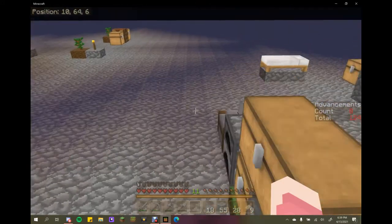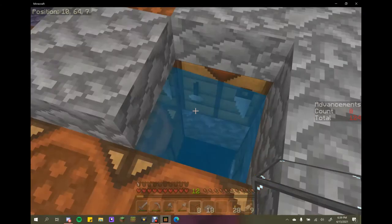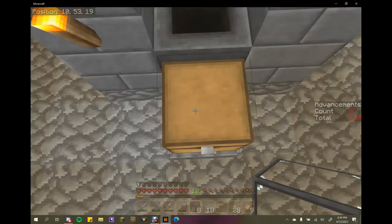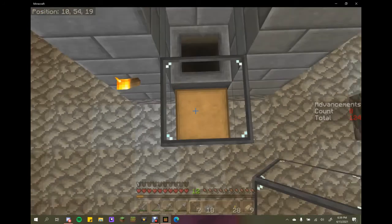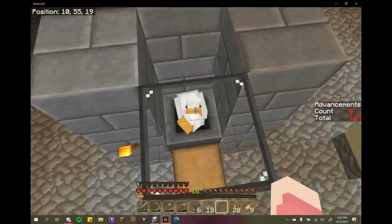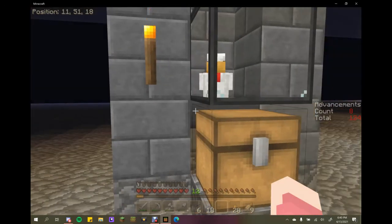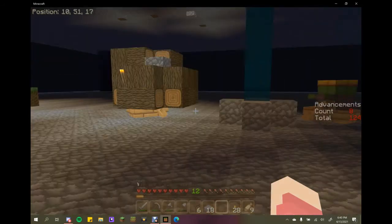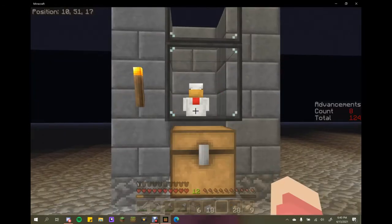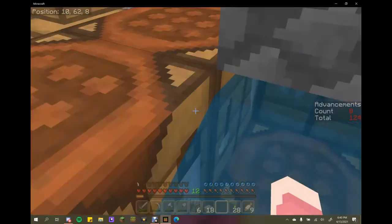All I need is a couple pieces of glass and we want to be able to open the chest. There we go — now let's throw our chickens in here. Oh, I was gonna put a slab on that first, dang it. We'll worry about that later — I've got a couple leads so I can get them out of there at some point. They'll be fine like that.